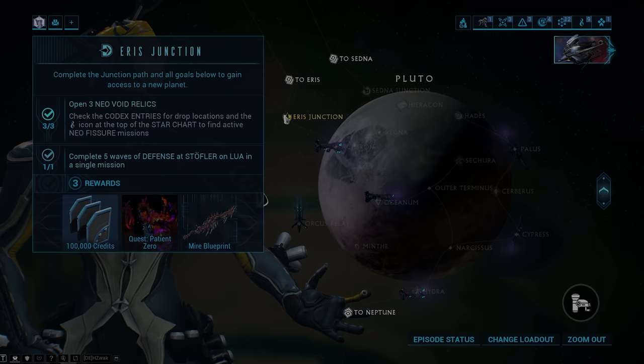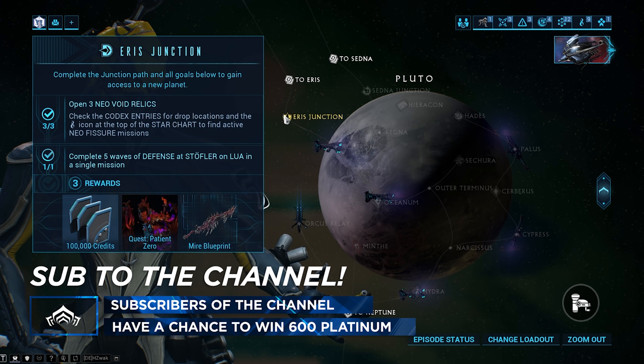We've got the Aeris Junction and the Sedna Junction. The Aeris Junction requires us to open up three Vaults and complete five waves of defense on Stöfler, Lua. Lua is the moon that we unlocked after the Second Dream Quest — you can find it to the right of Earth. These two requirements should be easy as long as you're ranking up your mods.